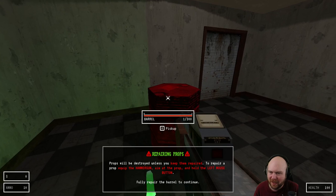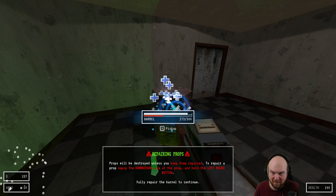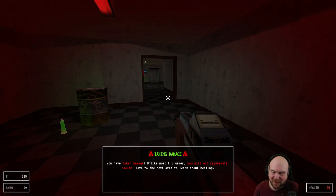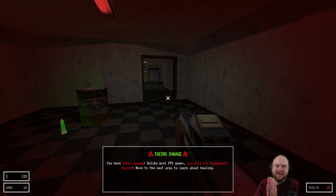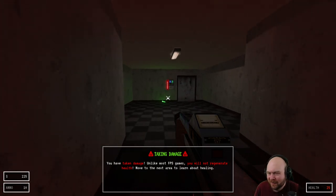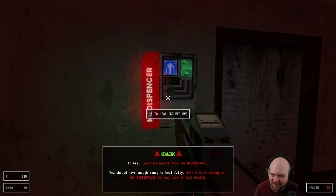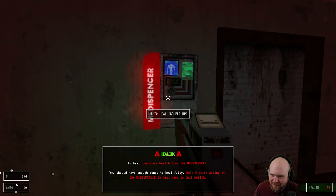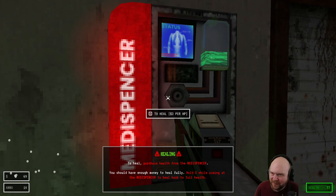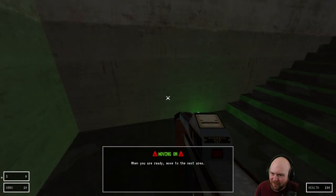To repair a prop, equip the hammer gun and hold the left mouse button. And I get paid to do that. If you have taken damage, unlike most FPS games, you will not regenerate health. Move to the next area. To heal, purchase health from the Metispenser. Hold E — there we go.